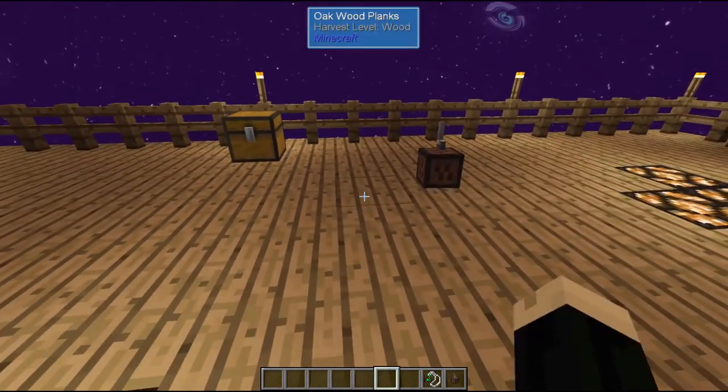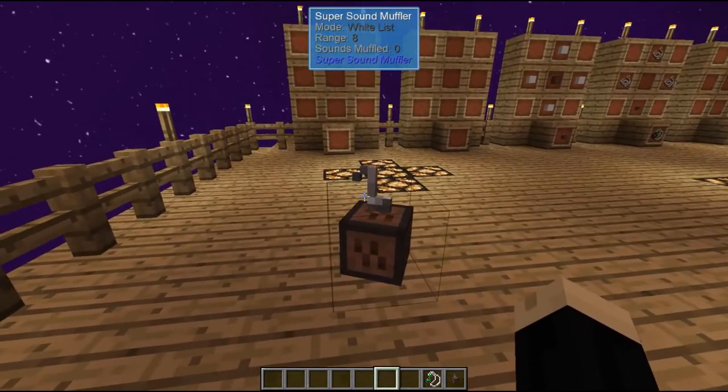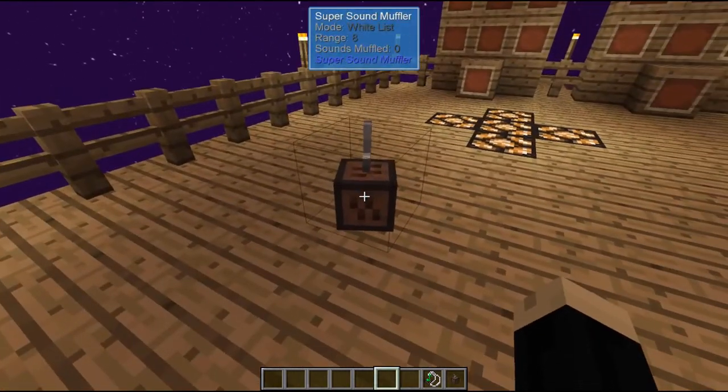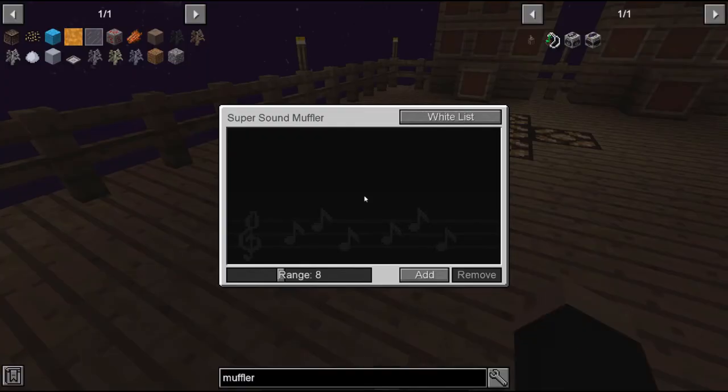The Super Sound Muffler appears as a little note block with a note sound above it — it just kind of floats but stays in that one spot. When you right-click on it, it opens up the menu. Now you can choose to whitelist specific noises or blacklist specific noises. You can also choose what the range is — right now it's eight blocks from where I have the muffler, and you can go all the way down to one or all the way up to 256. Within that range, anytime the sound you choose is triggered it will be muffled.